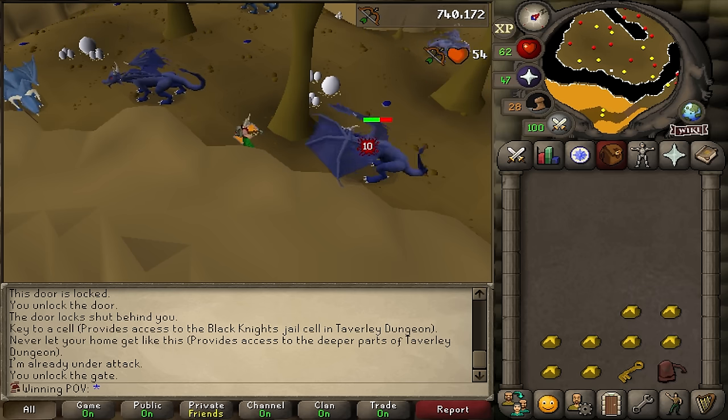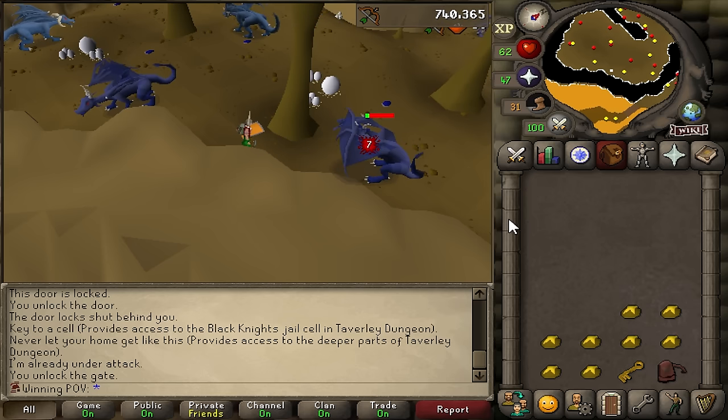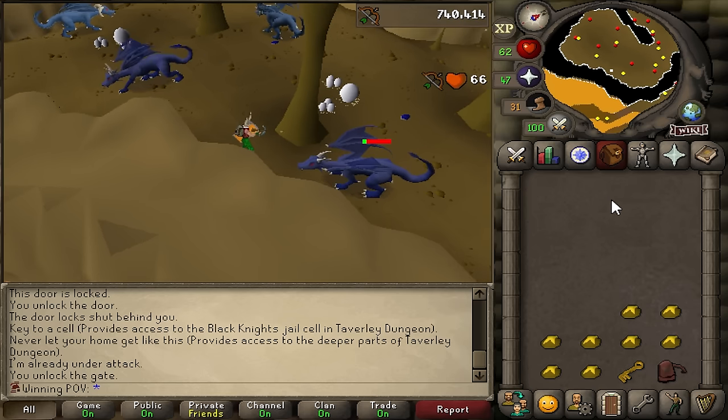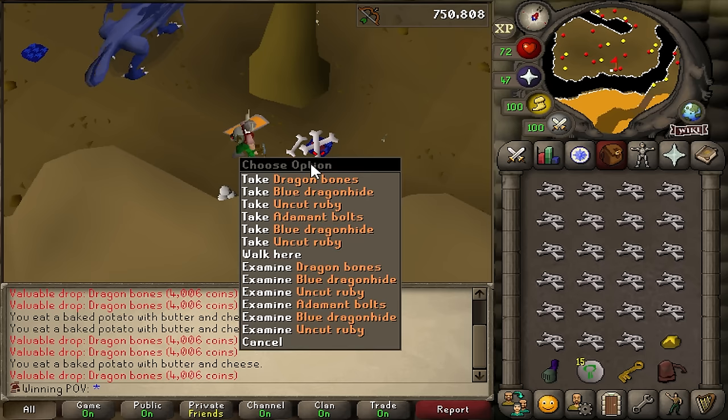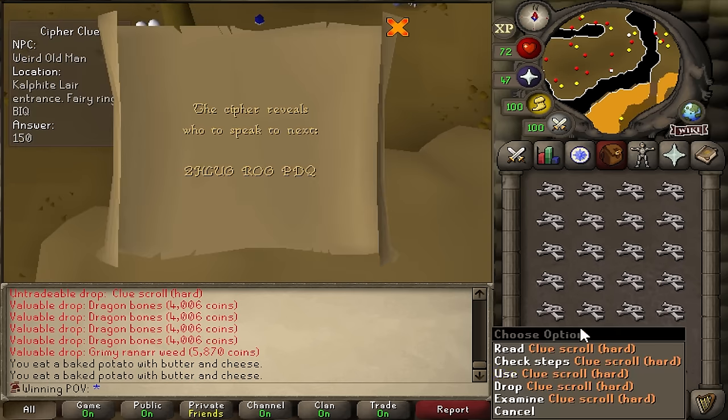I'm going to be going to Barrows here pretty soon, but before that I want to get a few prayer levels first. I at least want to get myself 52 prayer for the fight, just on the off chance I need it, so I'm going to be here for five trips of dragons. That's inventory number one done, trip number two, trip number three, plus I got a hard clue that I'm going to do.